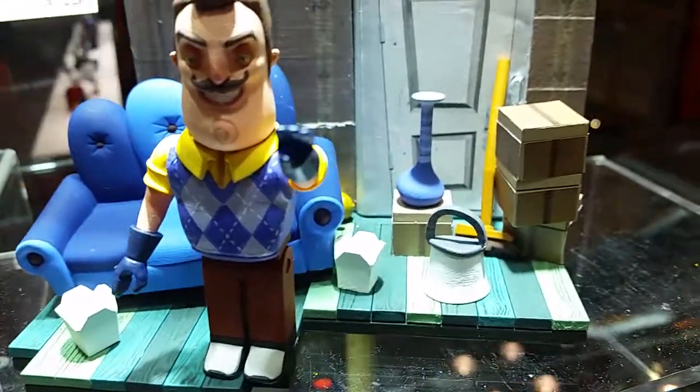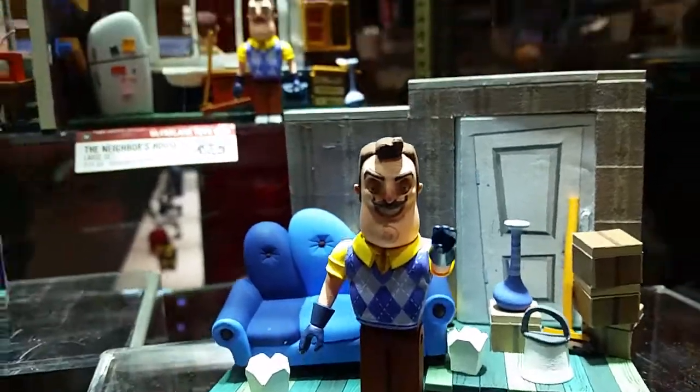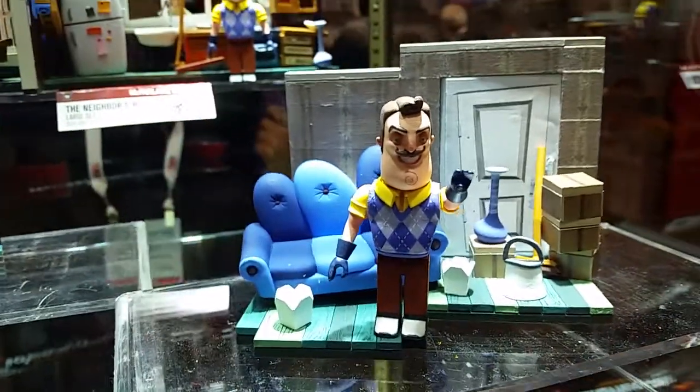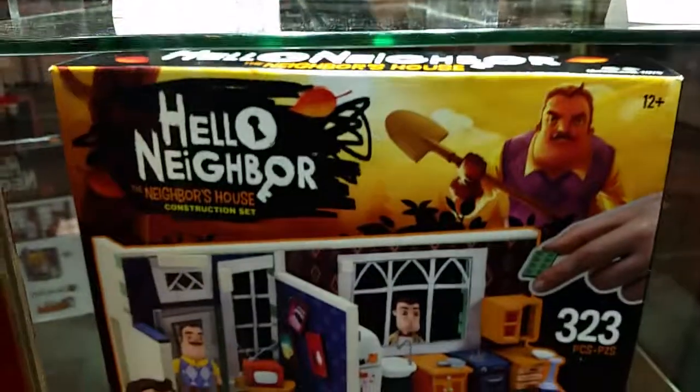You're also going to have your standard neighbor with the gloves, and then you're going to have the accessories like the boxes and the broom and the little golden apple back there as well. Everything you see is taken directly from the game — in-game scans from the assets they gave us, making sure every detail did not get missed.